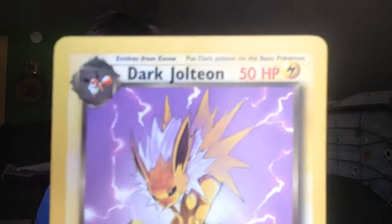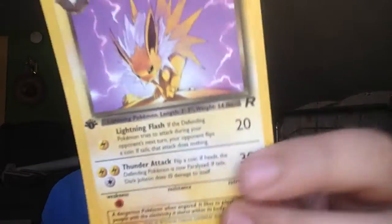Hey guys and welcome to Hamster Cam, I am Hamster Cam, and today we have something very special. We have my brother here and we're gonna open up two Pokemon booster packs. I also got this card here — a really nice Dark Jolteon, it's a really nice old card that I picked up. We went to Game On and got some nice booster packs.